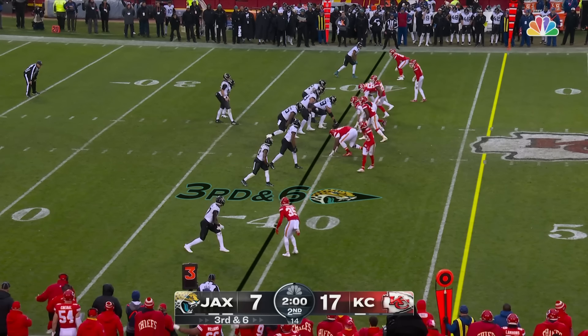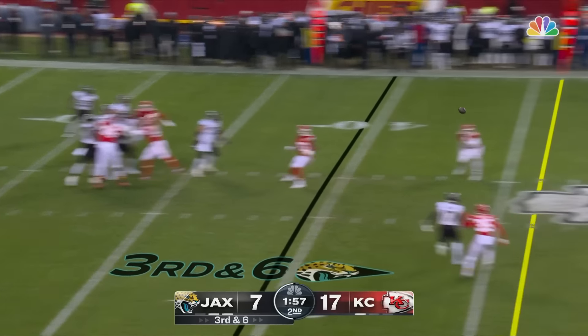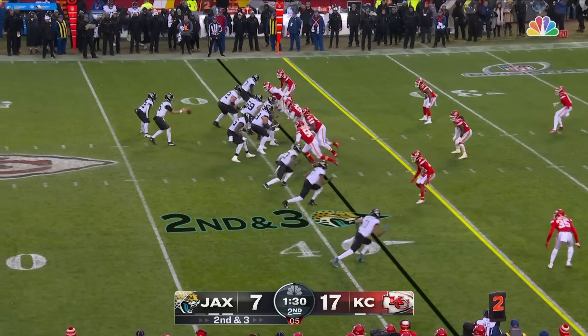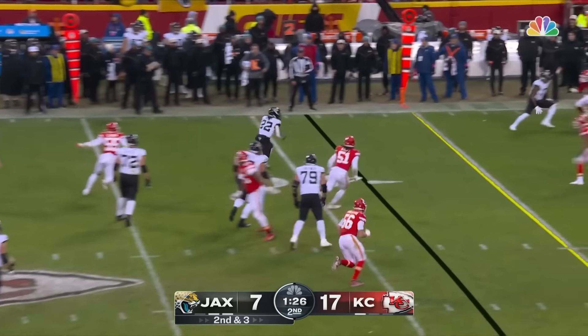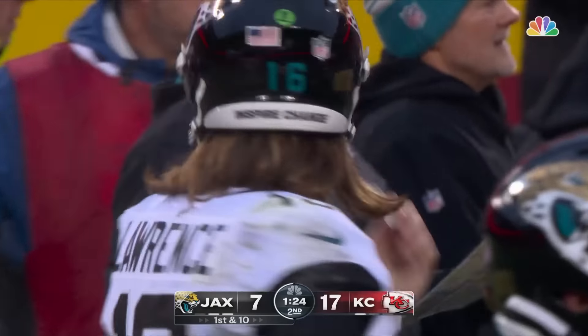When they audibled last week, he threw a touchdown pass. Lawrence throws in the middle, it's caught by Kirk for the first down. Lawrence just dumps it out to Hasty — a little checkdown out of the Mahomes book — for the first down around the 31 yard line.